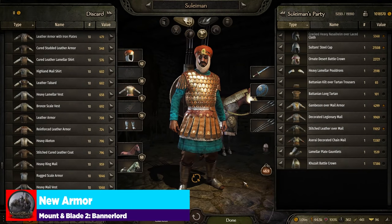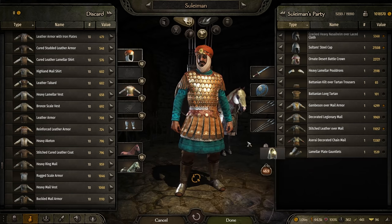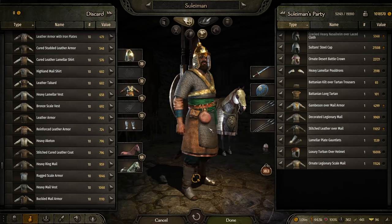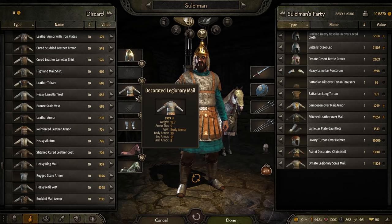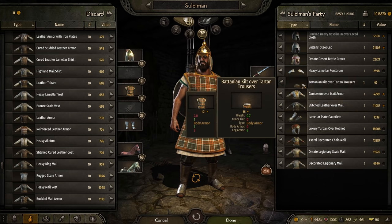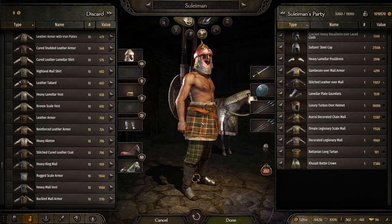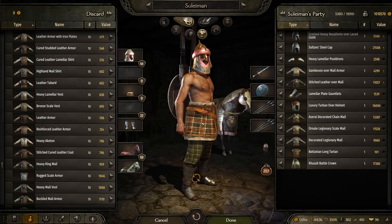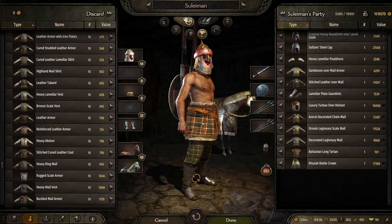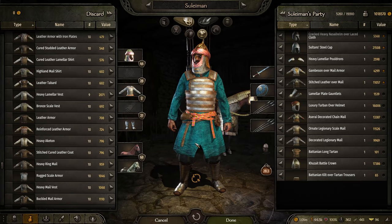Moving into the inventory screen, let's quickly go over some of the new items. We get the new luxury turban over helmet, the Khuzait battle crown — which is pretty sweet looking — the Aserai decorated chain mail, the ornate legionary scale mail with also the decorated legionary scale mail. We get the Battanian long tartan trousers and the ornate desert battle crown. Mainly the new additions apply to Aserai and Battania with some Imperial and Khuzait things. Not as many Sturgian items this year, and there hasn't been a single Vlandian item added that I can think of.